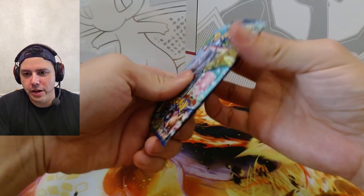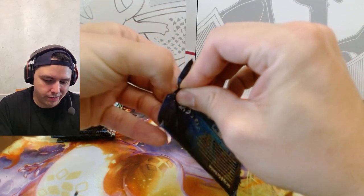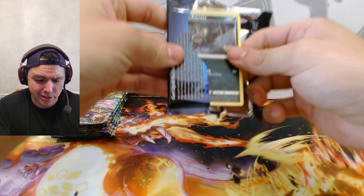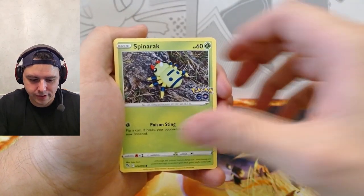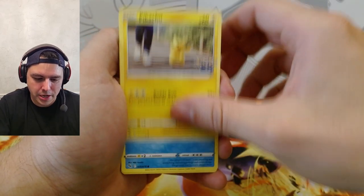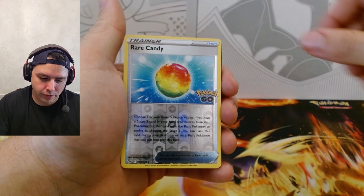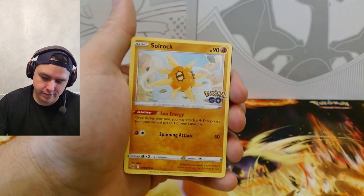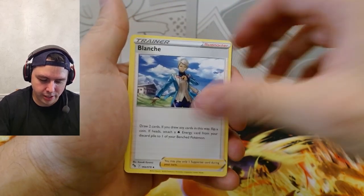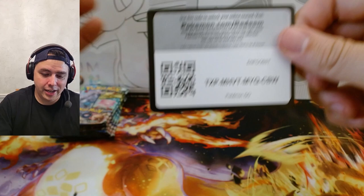All right, pack one done. I don't know — was that reverse Blastoise a hit? I mean, I guess it could be, whatever — I'm not gonna sleeve it. We got Rattata, Spinarak, Pikachu, Wimpod, Pidove, reverse Rare Candy — nice, I think I might actually need that one — Blissey, Solrock, Blanche, Steelix, Wartortle, and code card.